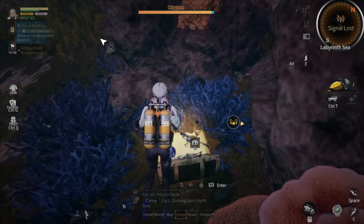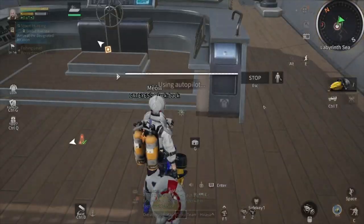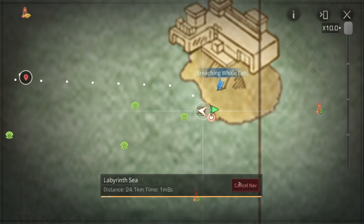Then go back to your ship again and continue to repeat the same route like this, until you have collected all these underwater treasure chests.